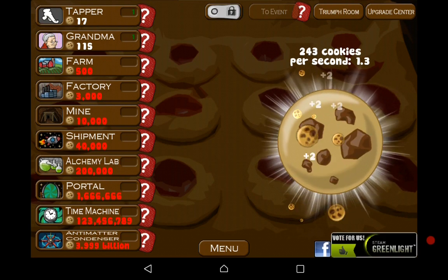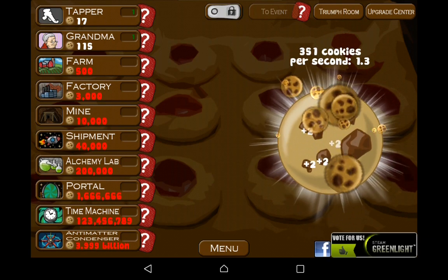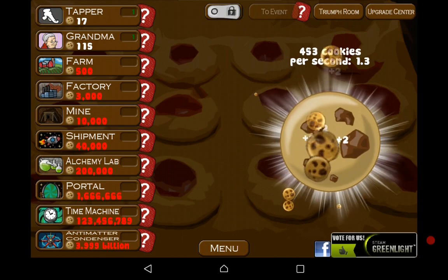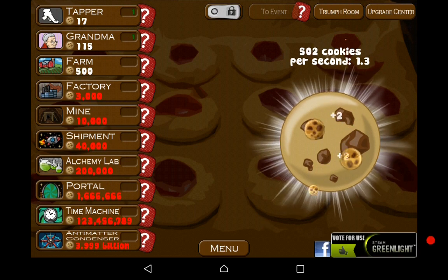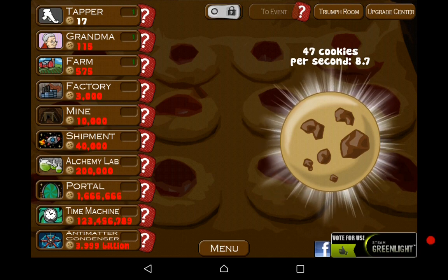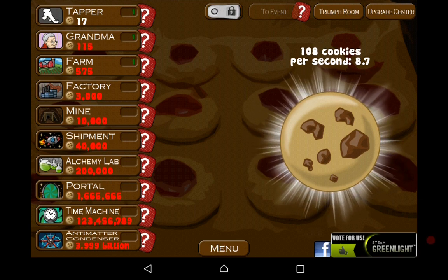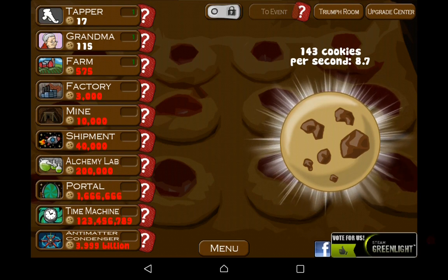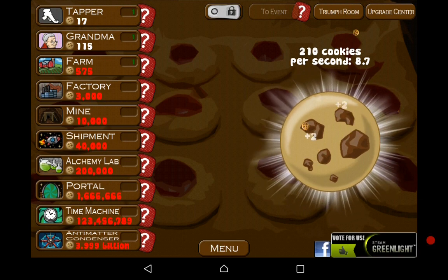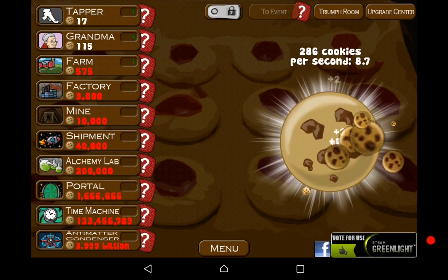Let's try and get the farm. We're nearly there — okay, that boosts up loads and now we get 8.7 cookies per second. On the other cookie clicker version, the one that everyone plays that I've already done on my channel, the farm is about 2 cookies per second. But this one is 4, and because we had our boost thing it boosts the CPS as well.